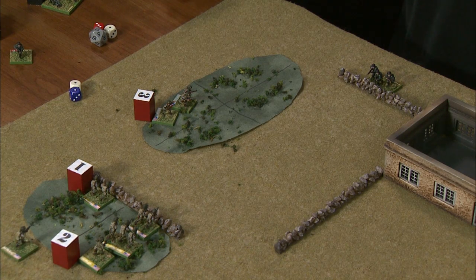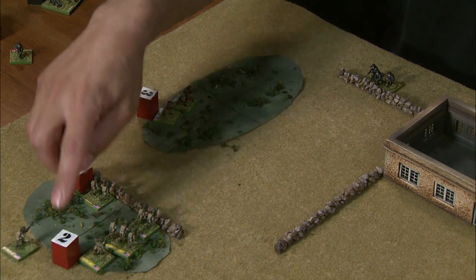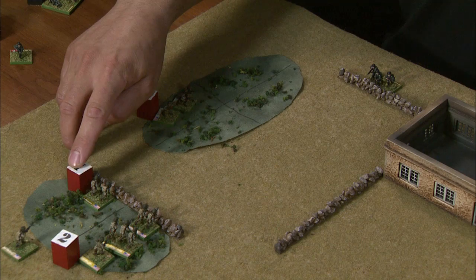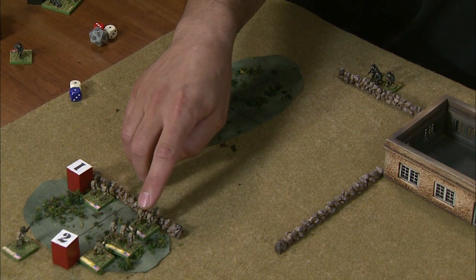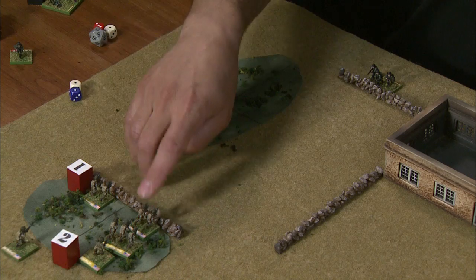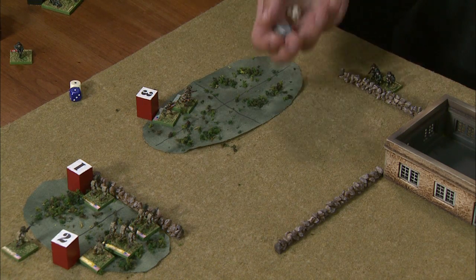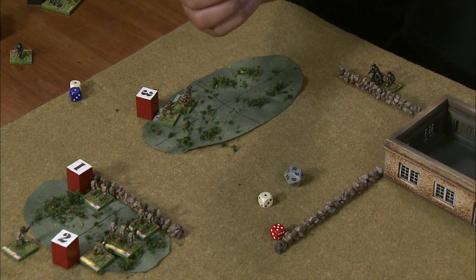Here's an example of Opportunity Fire. The Americans have three units on the table and they've gotten three activations in a row. They've elected to have this one go first, this one second, this one third. The first unit to activate has two rifle teams and a leader, and this first team is going to execute actions first. He's going to take a shot across the field at this German squad behind a wall — he executes his fire, misses, rolls a one.